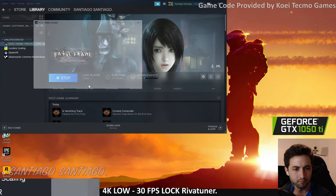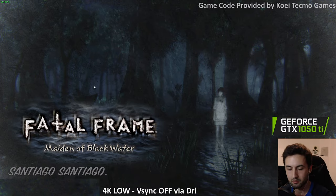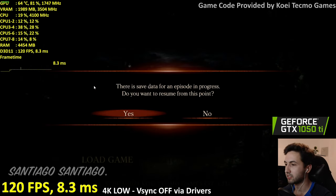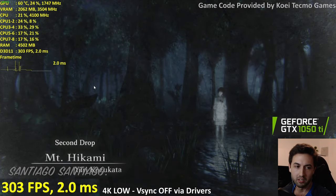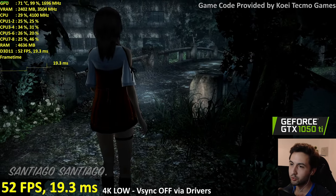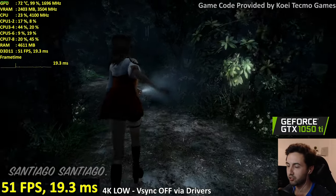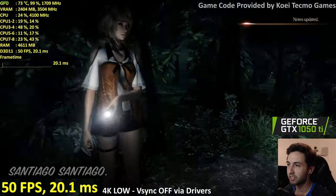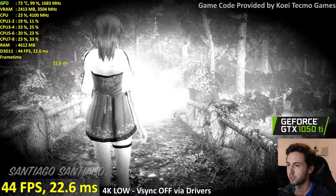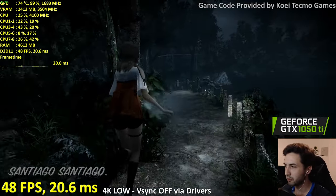With VSync off via drivers — okay, now it's getting 120 frames! That worked — disabling VSync gives you unlocked frame rates. But hopefully the game doesn't break. Oh yeah, that's a lot better. So if you disable VSync you get unlocked frame rates, but be careful — below 60 it goes into slow motion, and the game speed is tied to the frame rate.